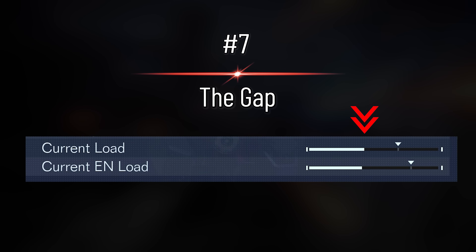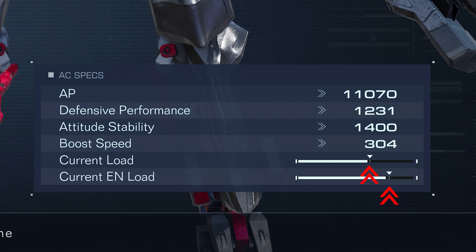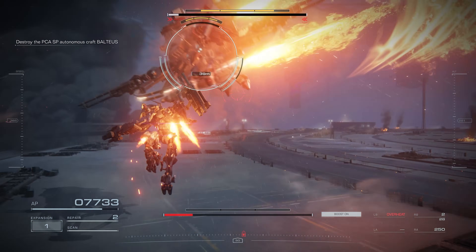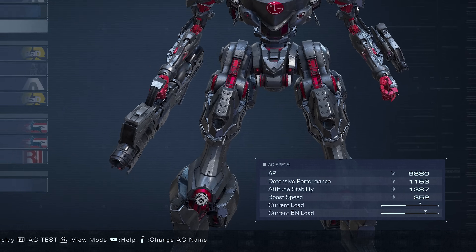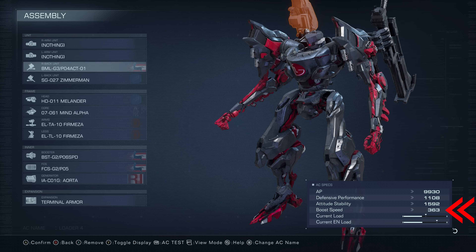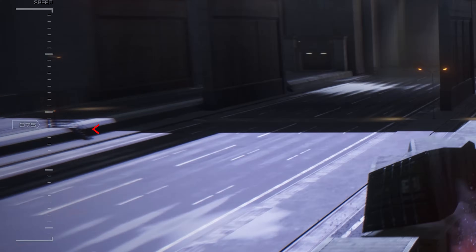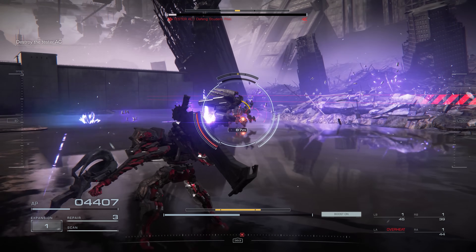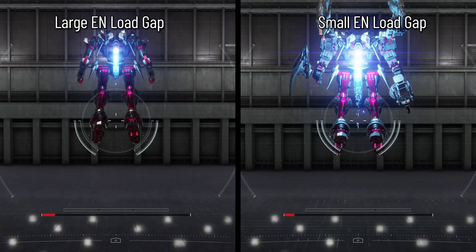Often advice I give when building an AC is to try and stay as close to your maximum loads as possible, ensuring you pack the most value your legs and generator can support. That said, there are benefits to leaving gaps you might not know about. A larger gap in your maximum load will contribute towards your boost speed — leftover load contributes to your speed, and you can even achieve this boost by purging weapons during a mission. Similarly, a larger EN load gap means faster energy recharge, because leftover EN output contributes towards your supply efficiency stat — the higher this value, the faster your energy bar moves after the recharge delay.